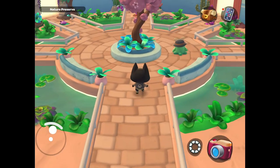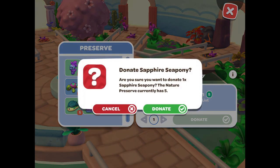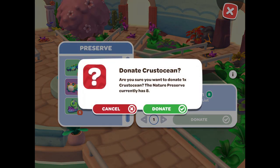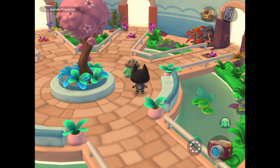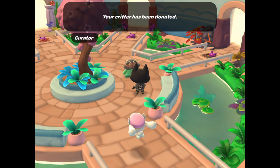Once you have caught all of your critters, my favorite thing to do is go into the nature preserve and donate them. You can approach the knoll and see all of the critters in your inventory, and you can donate them to the rainbow reef section of the nature preserve. This is also a great way to check and see if you have caught all of the critters from that section. It's really cool to see that area filled up with all your critters, and it'll tell you how many it currently has.